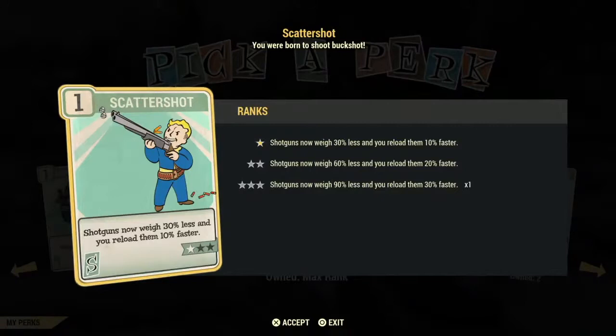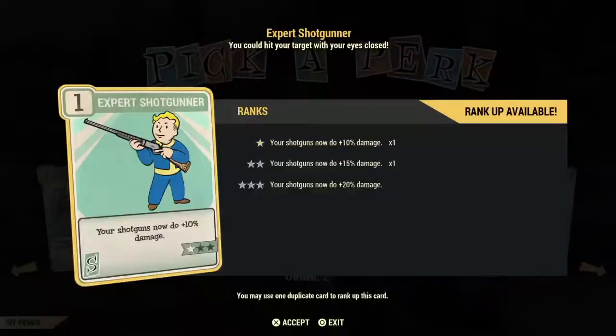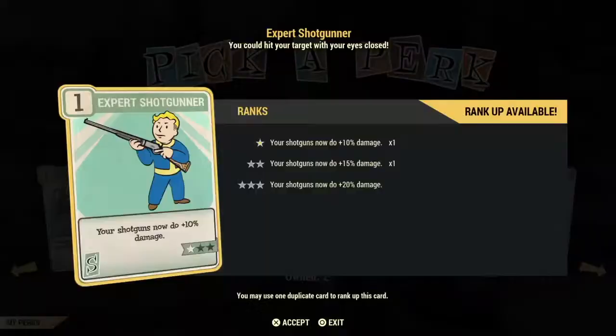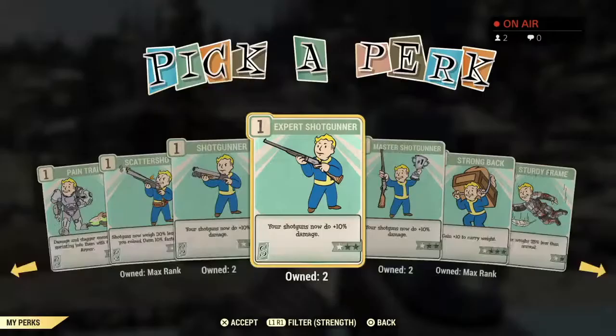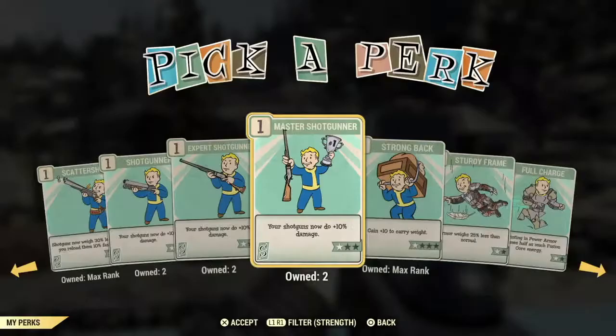If you find you're using shotguns a lot, Scattershot is a very important card — it's two in one: less weight and faster reload. The Shotgunner, Expert, and Master cards are again damage cards. Putting one point in each gives you 30% versus three stars in just one. Strong Back helps you carry more stuff but I wouldn't waste a point grabbing it. Sturdy Frame is another weight card — I actually never used it even though I mostly use regular armor as a bloody build.